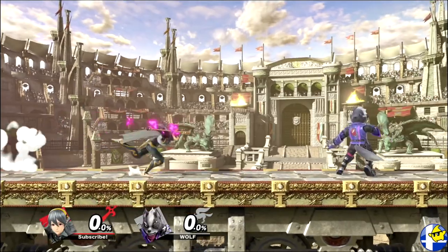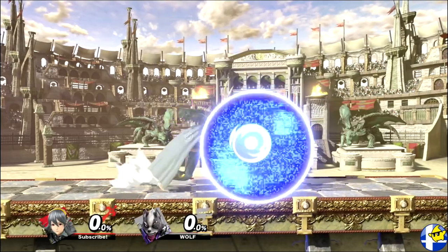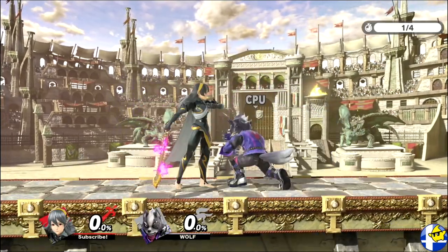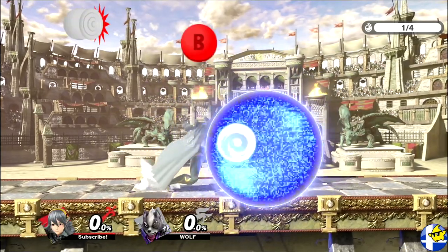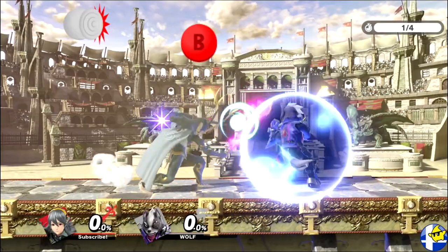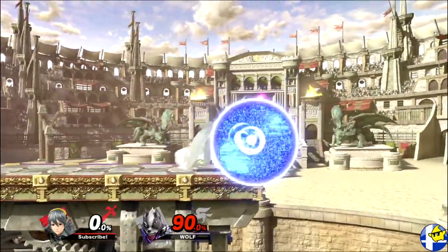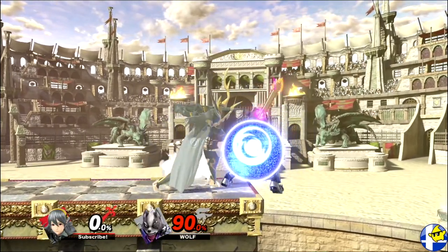However, there is one way for your opponent to escape and most players have no idea about it. Basically, they need to rapidly nudge themselves away from you with shield DI by repeatedly moving the control stick away. But because this would input a roll and thus get them hit, they need to hold B before doing so as it prevents them from inputting a roll no matter how quickly they move the control stick. The closer you are to them, the harder it is for them to escape, and if you're near the edge of a platform, it's actually impossible for them to escape.